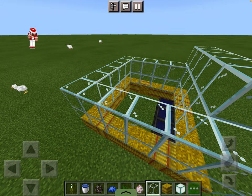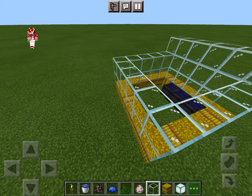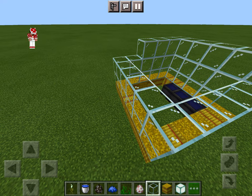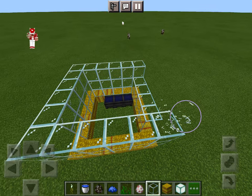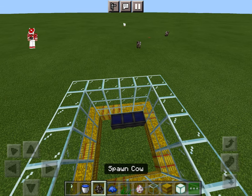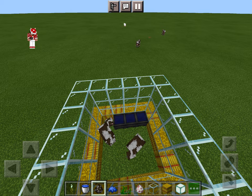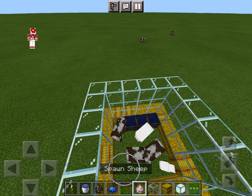You can't see the swamp because it is infinite and flat. So you place glass two to three steps high, like this. And then you can place a bunch of cows and sheep inside.